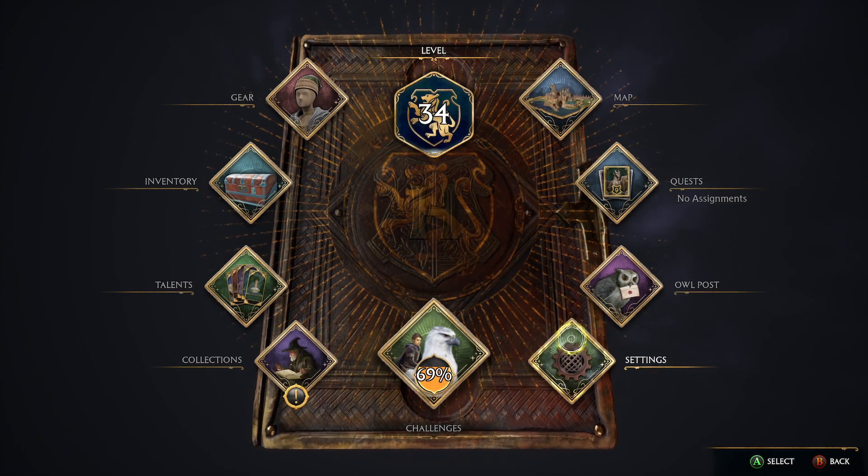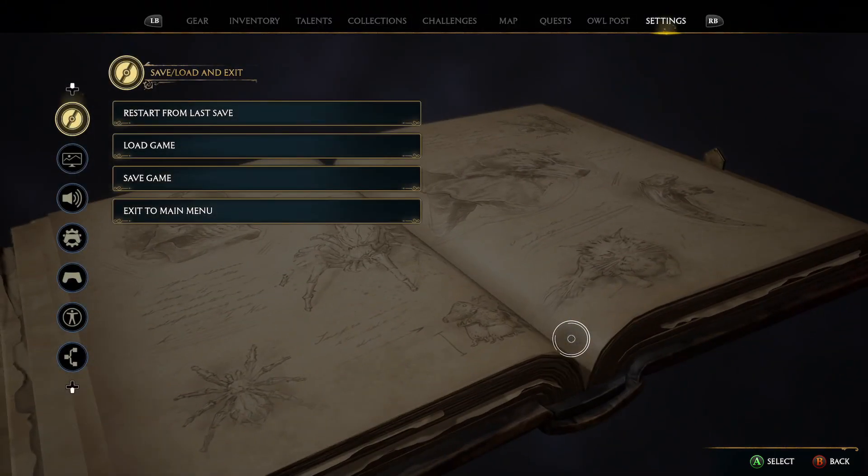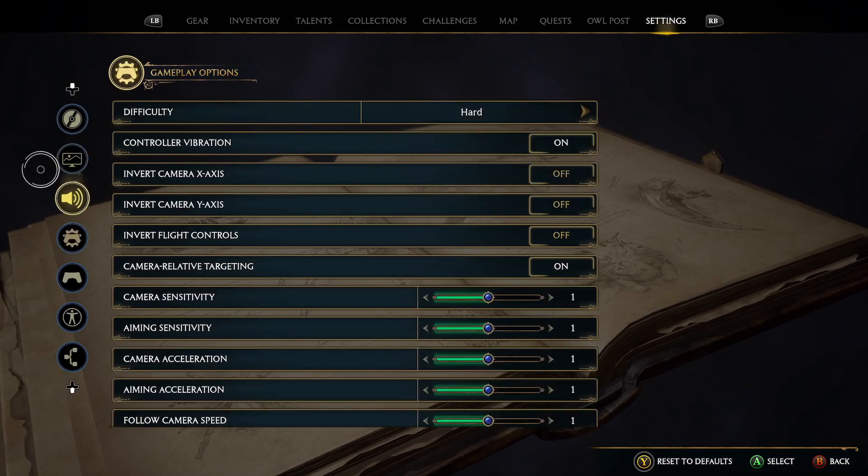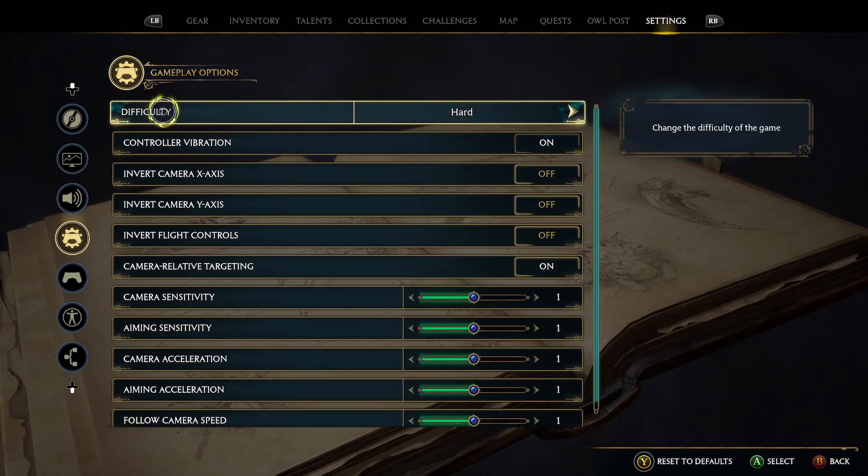If you go into your book, you can go into your settings and from there you have a bunch of options down the left hand side. Just click it three times and you'll see difficulty on here.